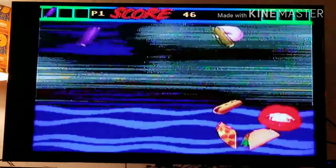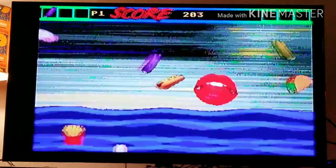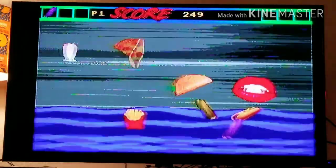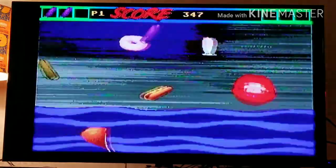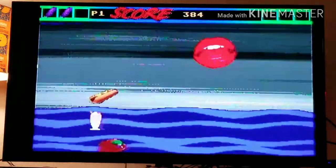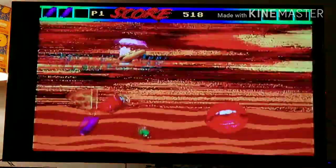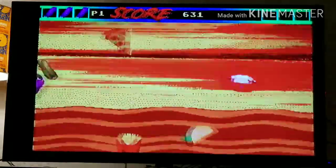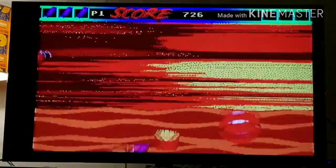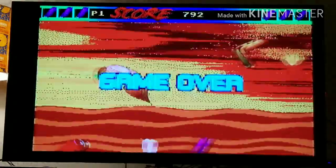It just jumps you right in. The objective in Fast Food is to eat all the food, even the soda cans, but avoid the purple pickles. You have basically six lives — you can see three squares on the left and three on the right. Once you eat six purple pickles, it's game over. You want to eat everything except the purple pickles. The game gets super fast by the second level and the colors go crazy, so it's hard to make out what's what. It's definitely hard playing and talking at the same time.